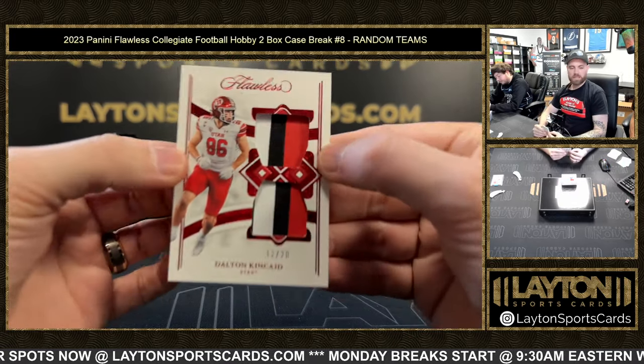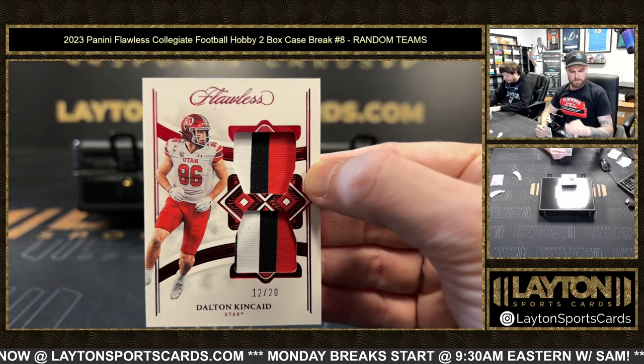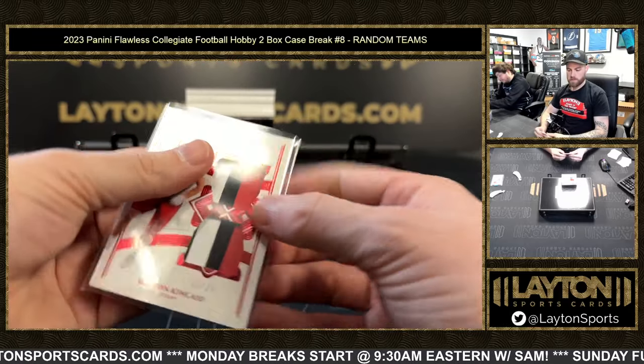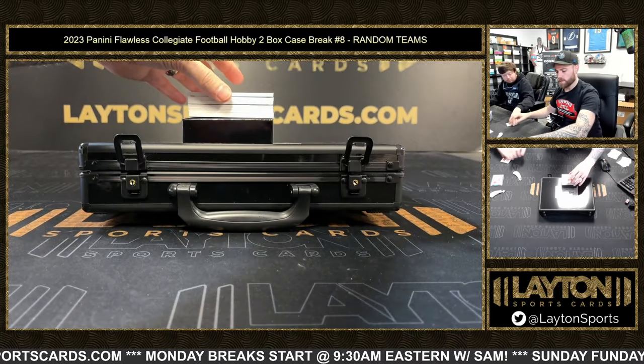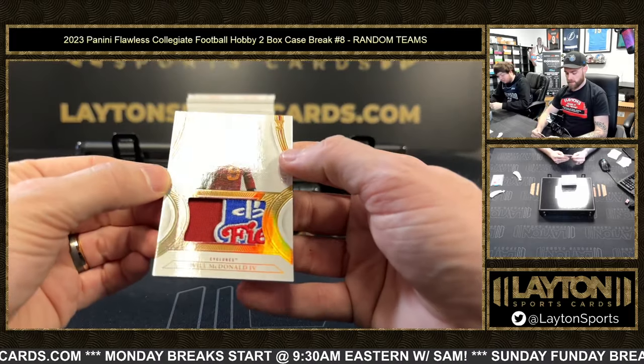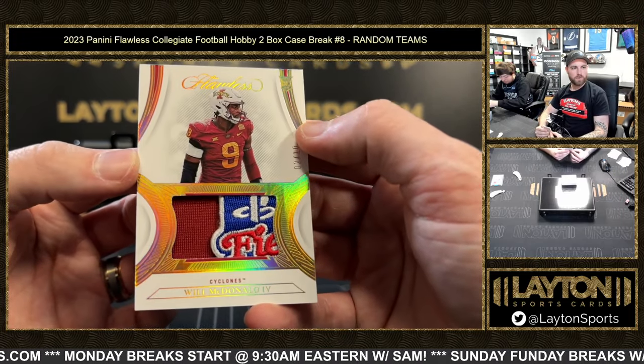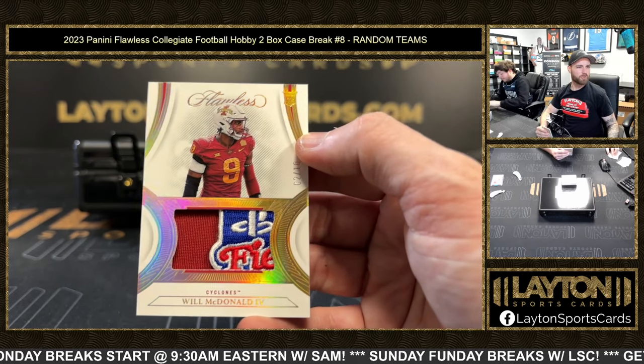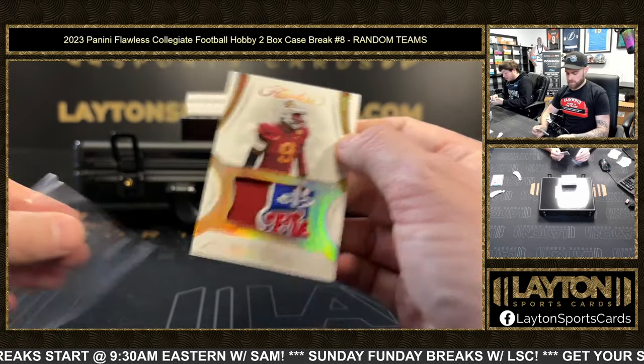Dalton Kincaid numbered to 20 dual patch — going to the Bills. Next up is two of ten on the patch — Will McDonald the Fourth for the Jets. Will McDonald on the PlayStation Fiesta Bowl patch — nice! I thought that was a PlayStation logo — that's cool.